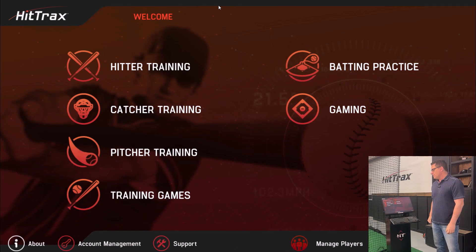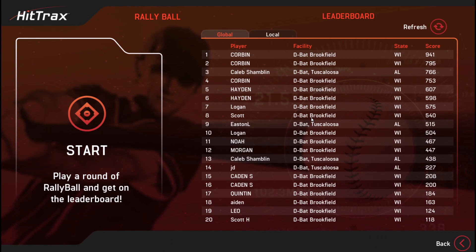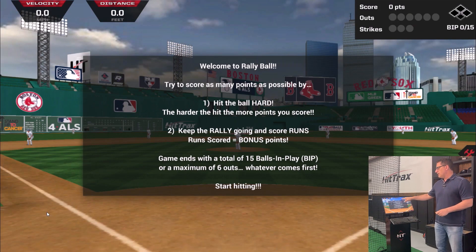You go to Gaming and you'll see all of our games here — Rallyball has its own module. Click on Rallyball and the first thing you do is pick out whatever MLB stadium you want. Let's play in Fenway, home of the Red Sox, and you'll see the instructions here.